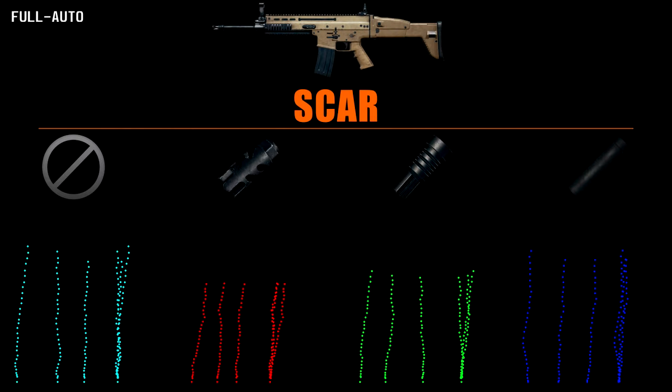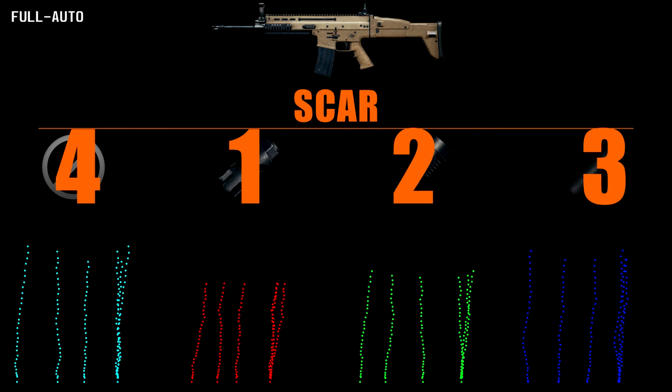As with the other 5.56 ARs we can see good results on the board. The compensator giving the edge over the flash hider, which has a little more horizontal bounce after about 15 rounds. The suppressor keeping things nice and tidy with good horizontal control. Ranks for muzzle attachments are: compensator, flash hider, suppressor, normal.